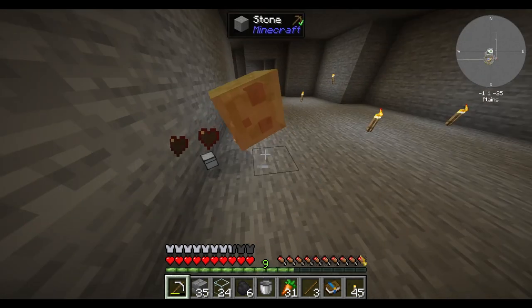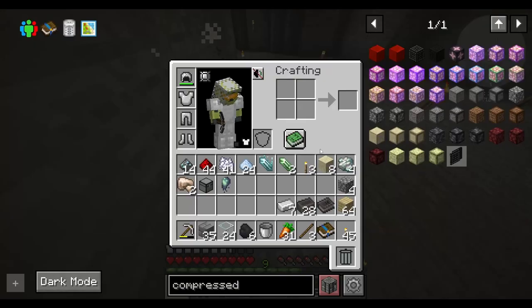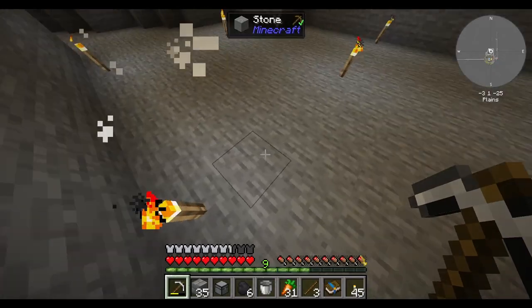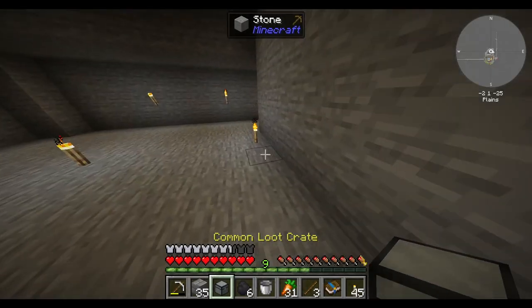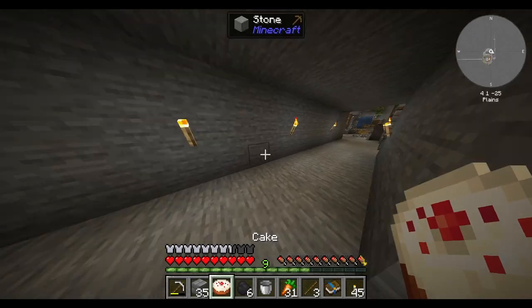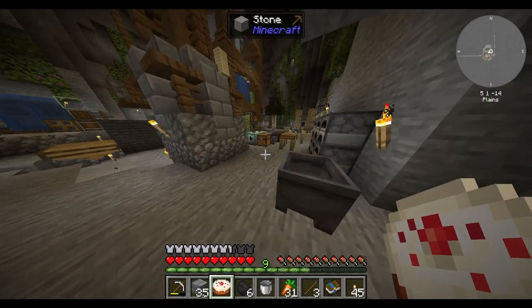There's a beast that needs to be slain! Come here! What did you just drop — a loot crate? Hell yeah. And slime balls? Perfect. Let's see what's in here. Oh, cake.